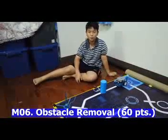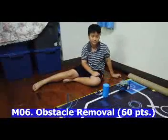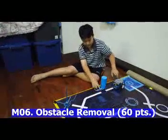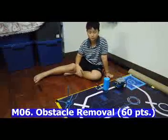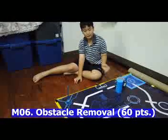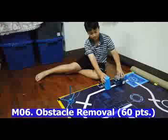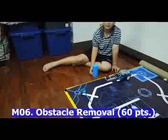This is Obstacle Removal. The code is M6 and the total points earned is 60. Your robot has to come and remove the obstacle completely outside its circle. If the cylinder is partially inside the circle you still don't score — it needs to be completely outside. Let's say the robot hits it — BAM — and the cylinder comes out and hits the chimney down.